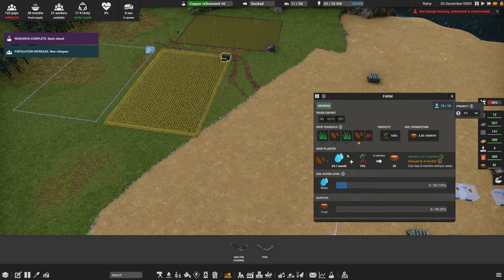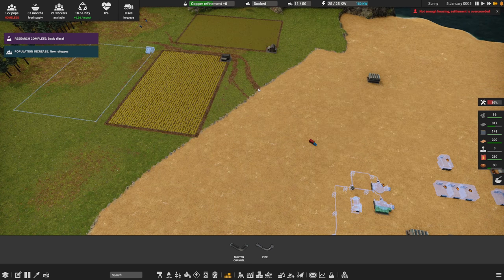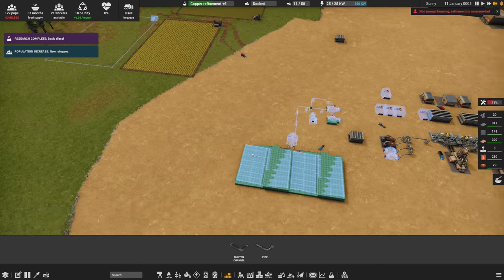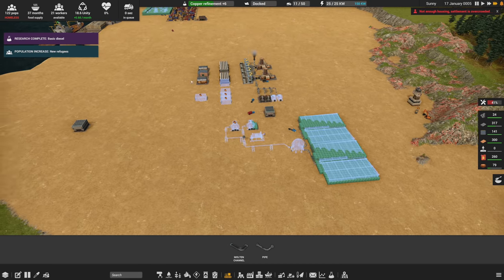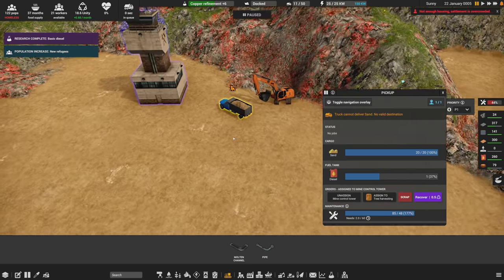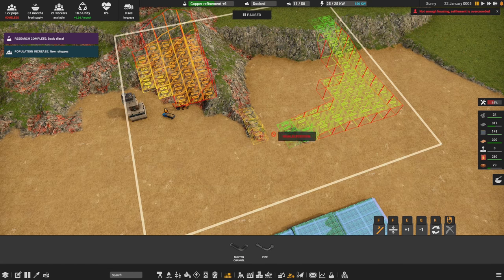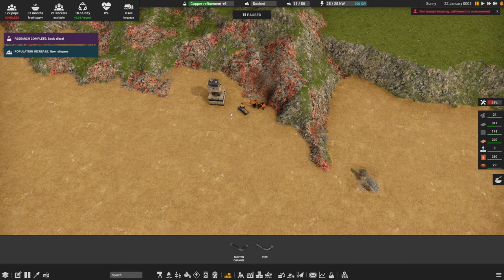We don't need food in a dire way yet — we are producing enough and we'll be harvesting soon. This field is just grass but this one is actual food being harvested. The farms are now on the same schedule, and this new one will start with potatoes as well. Now it's just a matter of waiting for all this stuff to get built.